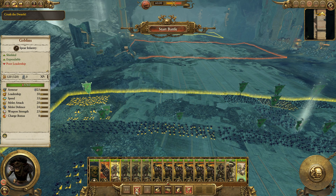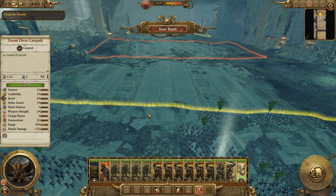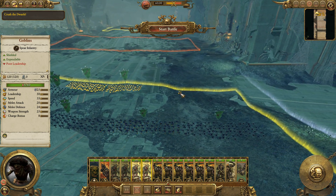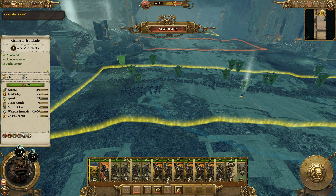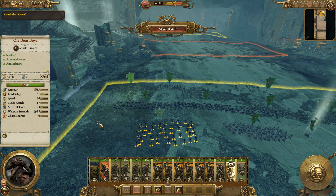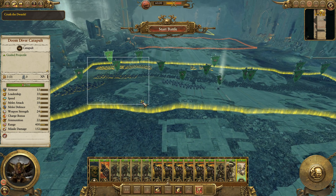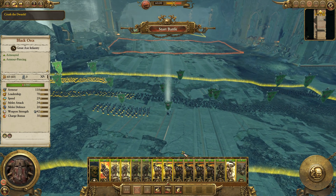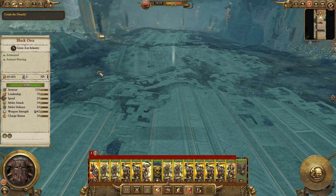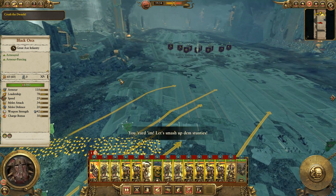Let's move our goblins over to the flanks. I don't want the Doom Diver over here. Let's move these guys over to the flanks. Let's keep Grimgor right here in the center. I've got some Black Orcs too — we're going to keep those in reserve. And these Boar Boys are going to be helpful too. I'm going to put everybody in a group except for the Doom Divers so I can move forward quicker. Hard group, preferably.